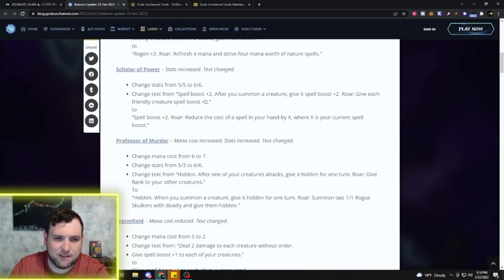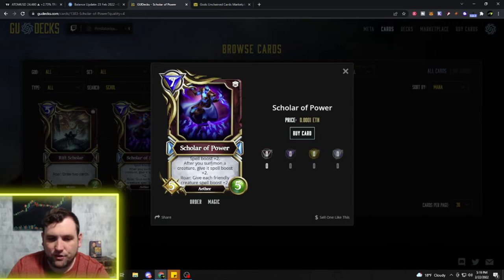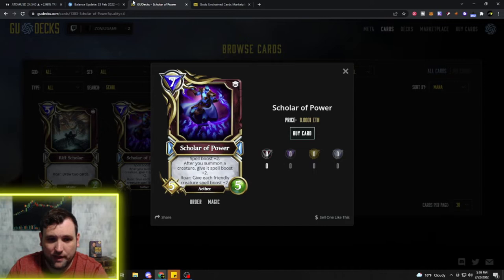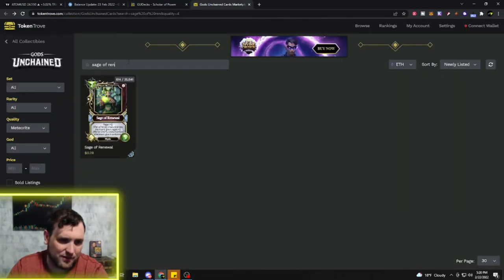Next we have the Scholar of Power — stats increased and text changed from a 5/5 to a 6/6. Currently it has Spell Boost +2, and after you summon a creature give it Spell Boost +2, then Roar: give each friendly creature Spell Boost +2. The text is now going to read Spell Boost +2, Roar: reduce the cost of a spell in your hand by X, where X is your current Spell Boost. That's a pretty nice buff.